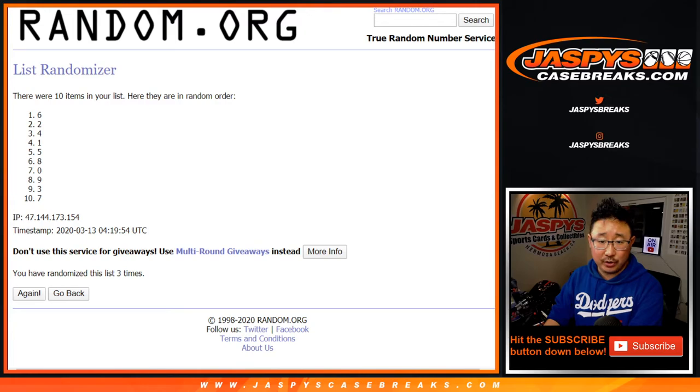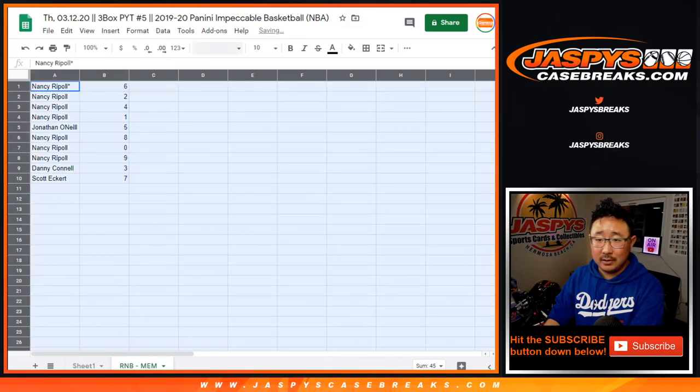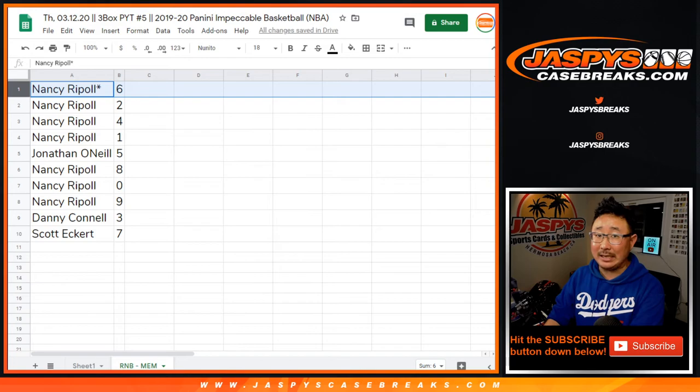Remember, zero gets any and all redemptions here, including one of one redemptions. It's a rarity. I think it's only happened to me once, where in a number block someone got a one of one redemption that went to zero. But I gotta say it — disclaimer.